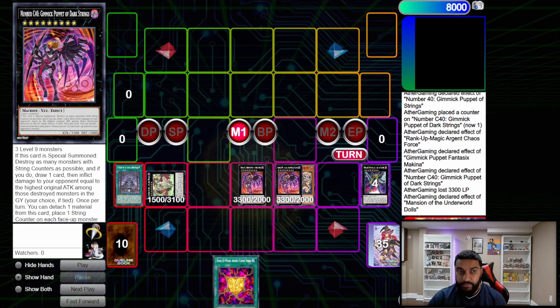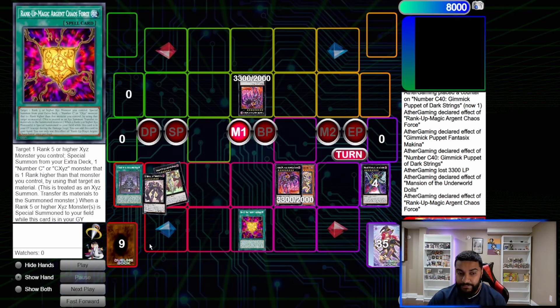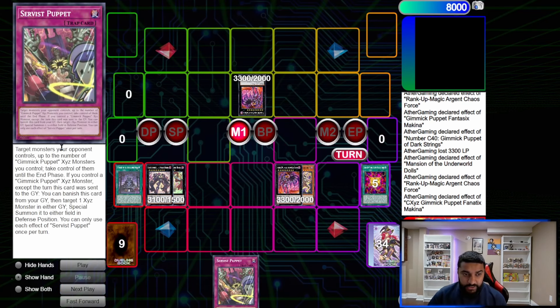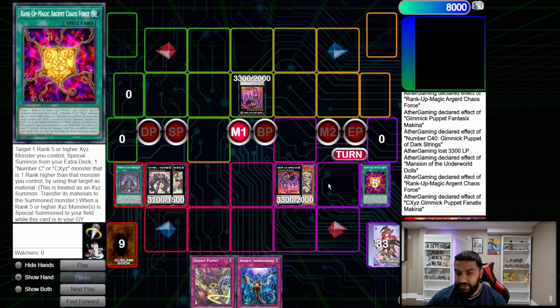After the pop and the draw, we use Mansion — detach and reborn — to reborn our Gimmick Puppet of Dark Strings and give it to our opponent. Then we can use Rank-Up again to go into the CXyz chaos version. On summon, we grab our Gimmick Puppet trap card: Service Puppet. Service Puppet targets monsters your opponent controls up to the number of Gimmick Puppets and takes control of them until the End Phase. Also, if you control it and discard, you can banish a trap from the GY and target one XYZ monster to special summon it.